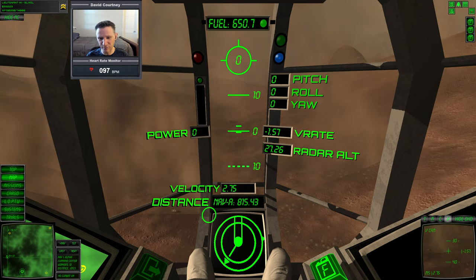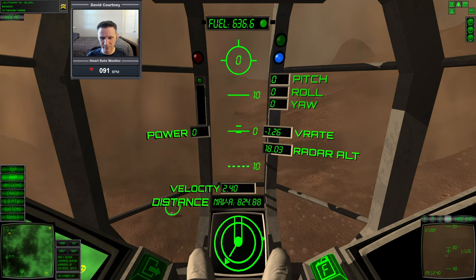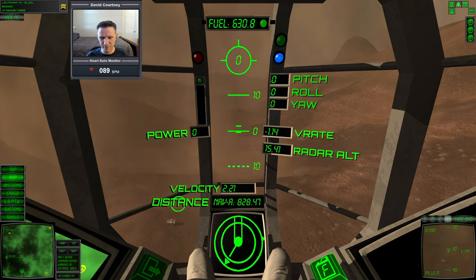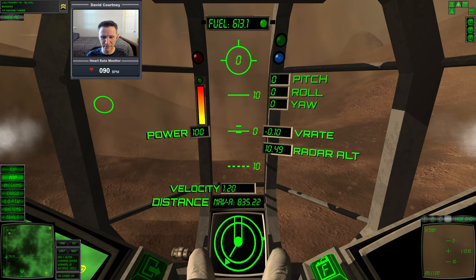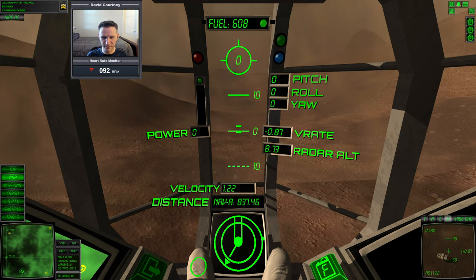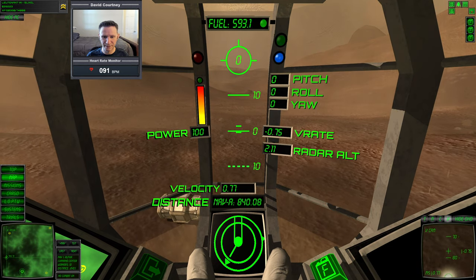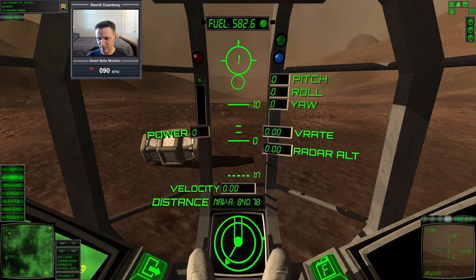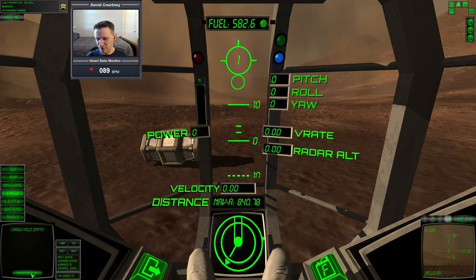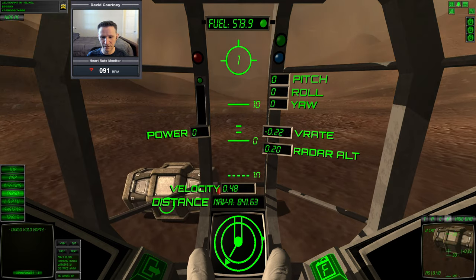You can see the module right there down below the word 'distance' — that's the module we're looking for. That's our lost cargo. Get a bit closer and start canceling out some of that forward velocity. Now we'll just try to touch down right next to the module. All right, we're down. Now we go to the cargo. I'm going to turn the transponder off, but I need to get a little bit closer because I don't have the option to recover yet. So I'm just going to hover up, get a little bit closer, and touch back down. Now we can recover it.